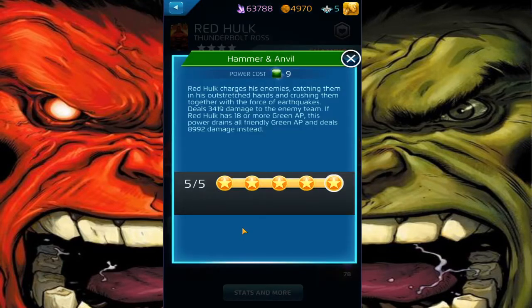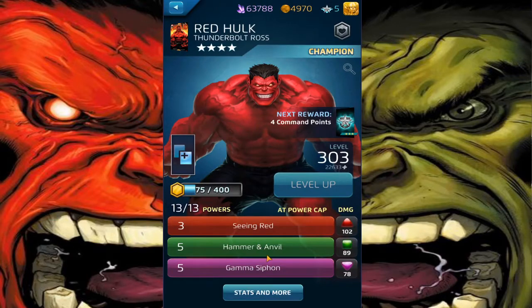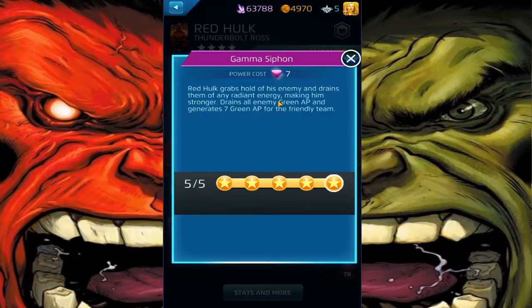Hammer and Anvil — probably one of the best four-star powers in the game, till this day. Hits for AoE, it costs 9, deals 3,419 damage to every team. If Red Hulk has 18 or more Green AP, this power drains all friendly Green AP and deals 8,992 damage instead. Which seems like a lot, but Gamma Siphon is what comes in handy.